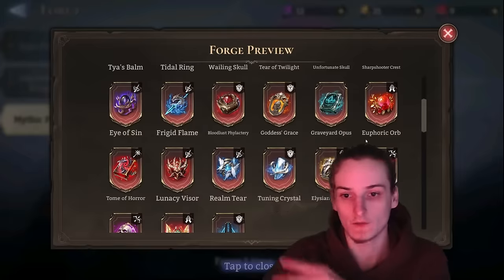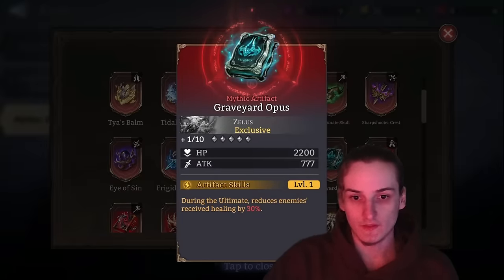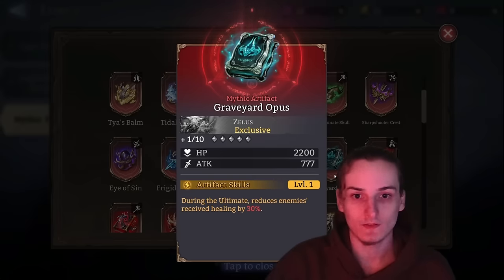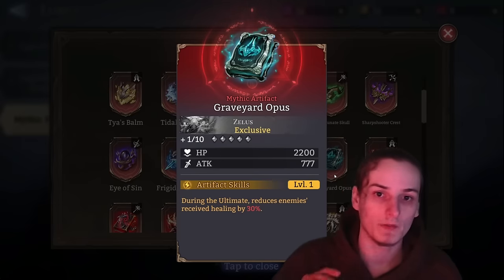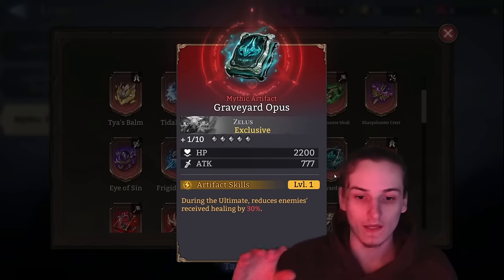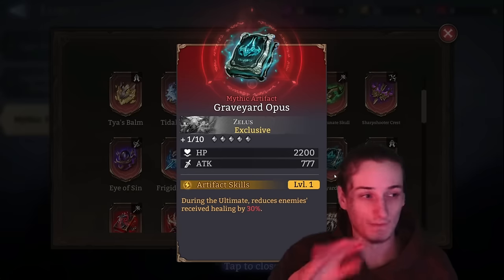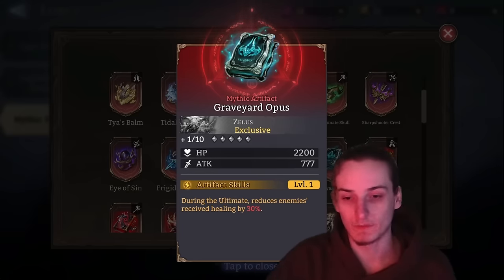Graveyard Opus — Zealas's exclusive artifact. It makes Zealas better and gives him more usefulness. You shouldn't sell the copies, but there's no need to instantly max it out even if you have multiple copies, since the reduction in enemy ceiling only scales up to 45% — not that big a step up.